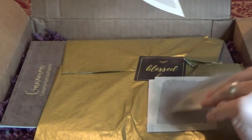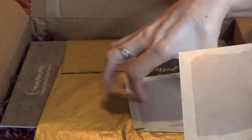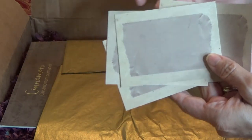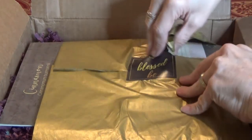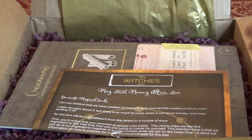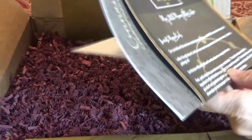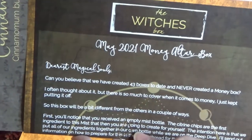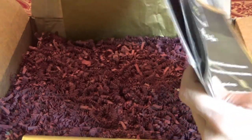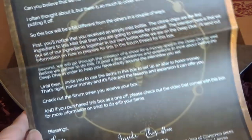Looks like we have some little cards here — don't know what those are for, but I'm sure we'll find out. There are five of them, and then there are more of these little cards. Very interesting to see what this is going to be — and it is a money altar box! There are a lot more pages and little sheets here, so it's going to have a lot of different things.